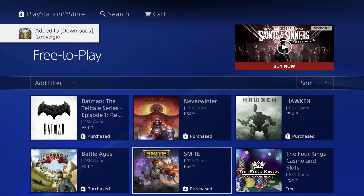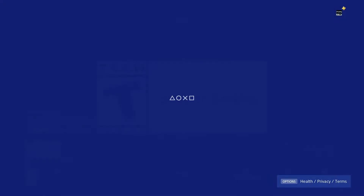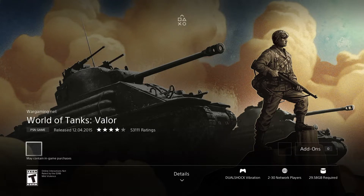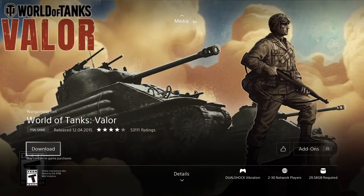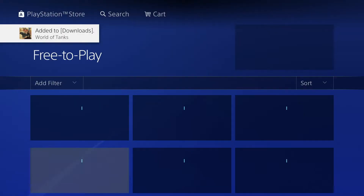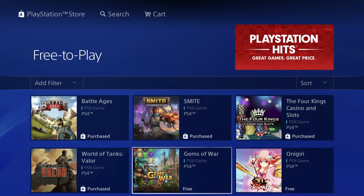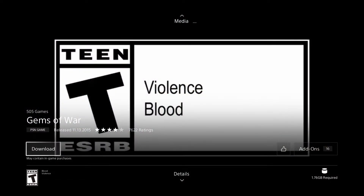We're going to skip the one we've already purchased and go into Four Kings Casino — it's 3.06 gigs, let's download it. I usually suggest using an Ethernet cable on your PlayStation to get faster speeds. This next one is 29.58 gigs — it's a big game. How long will it take? Since I'm downloading a lot it could take a whole day, but with faster internet just a couple of minutes. Slow internet speeds will obviously take a lot longer.